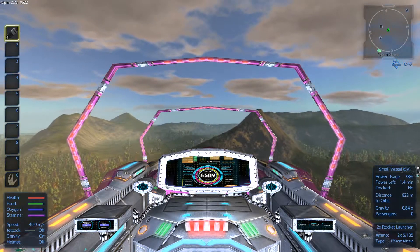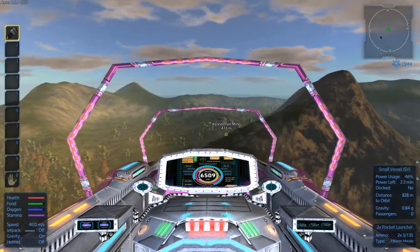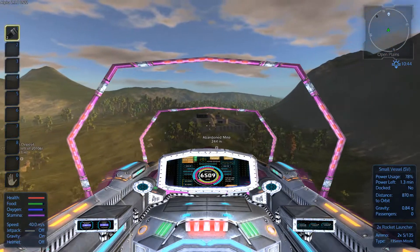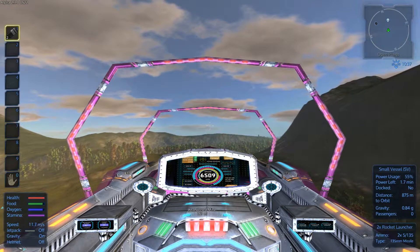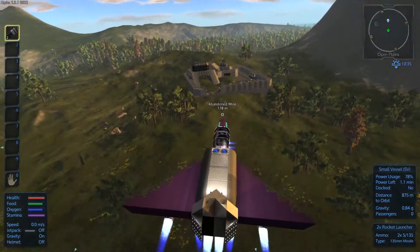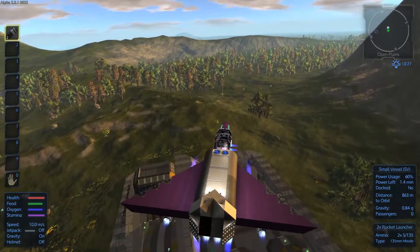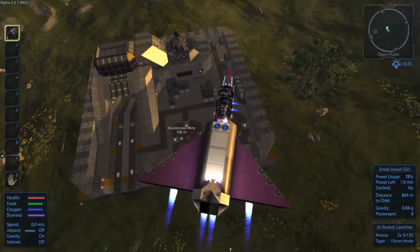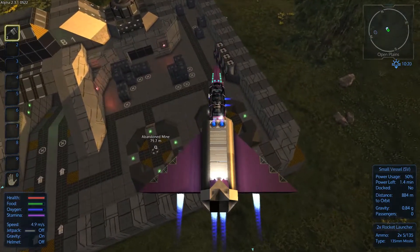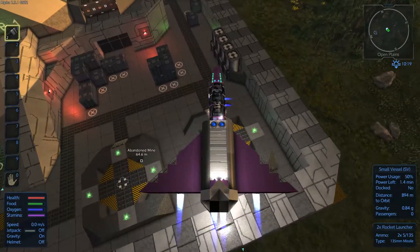I'm pretty excited now that I kind of know what I'm doing when building a small SV — I'm going to build some more. Now, on Akua there aren't any drones at all, I found. However, I did go on an adventure to the moon and I changed the difficulty setting, and there are a lot of drones. If you change the difficulty setting and reload the game, then load another play field for the first time, it loads on that difficulty. Conquering the moon is going to be quite difficult because I think I was on medium difficulty or something.